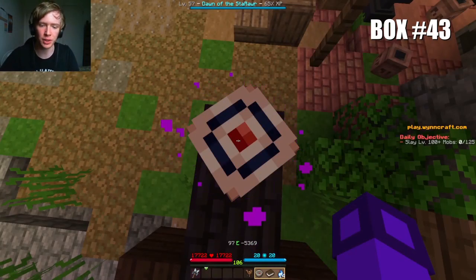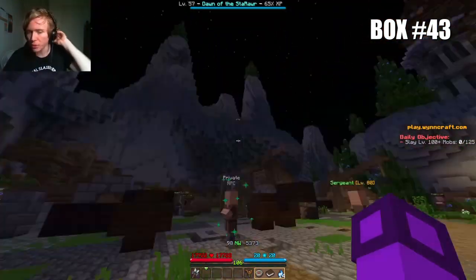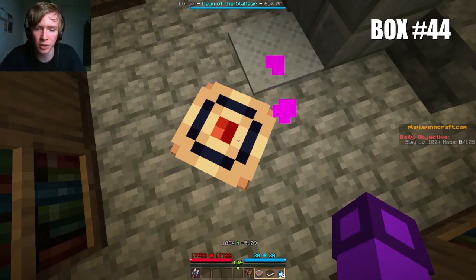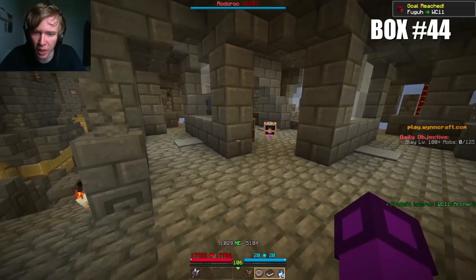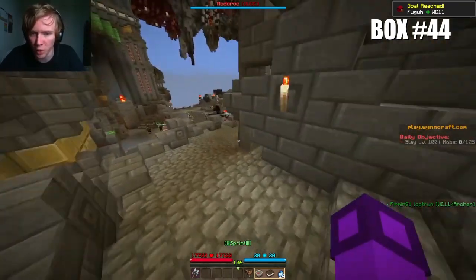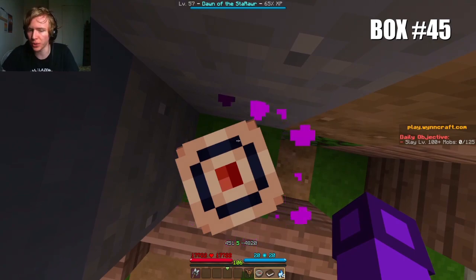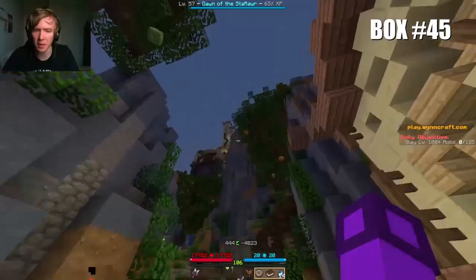Box number 43 is at the exact coordinates 97, minus 5369, on top of this cannon outside of this fortress on the west end of the Canyon of the Lost. Box number 44 is at the exact coordinates 1034, minus 5109, inside of this room on the second floor of the Item Identifiers Tower, which you can access by going up the Spiral Staircase. Box number 45 is at the exact coordinates 451, minus 4820, above this bench outside of the entrance to the Bantasu Air Temple.